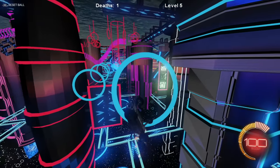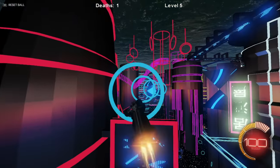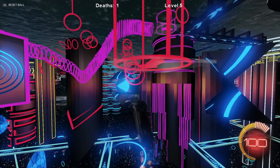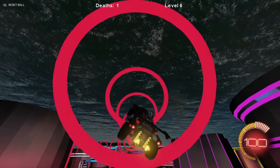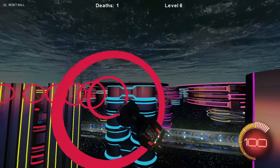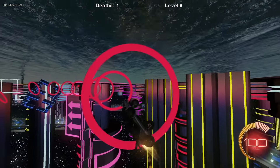We haven't actually died on the course — we died at the beginning when we were trying to figure out the gravity. When we first swapped over it looked insane; it felt so strange. There are so many pink rings, and there's a tunnel of rings. I just love the water ceiling — it's so cool, I feel like I'm on some distant planet.